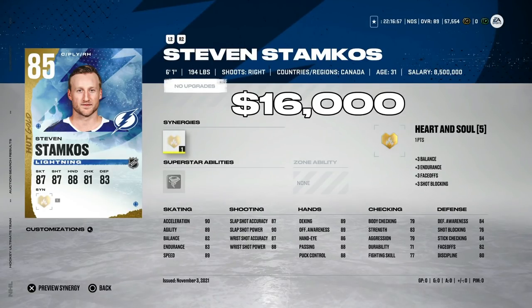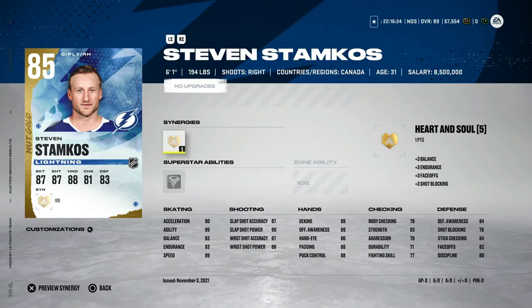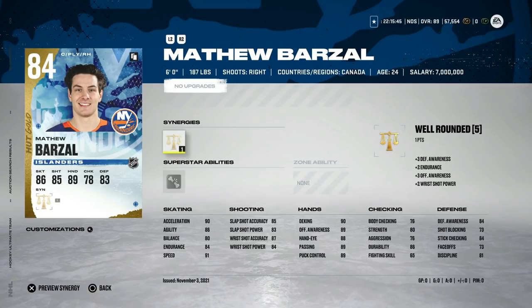For 16,000 coins we've got the 85 Steven Stamkos base card — 89 speed, 90 acceleration, high-80s shooting with slap shot power touching 90, and hand stats all above 88. It's a very good right-handed winger, and you can play him at center if you want. There are a lot of Stamkos cards on the market making him easy to find, and his base card is definitely worth it at 16,000 coins.